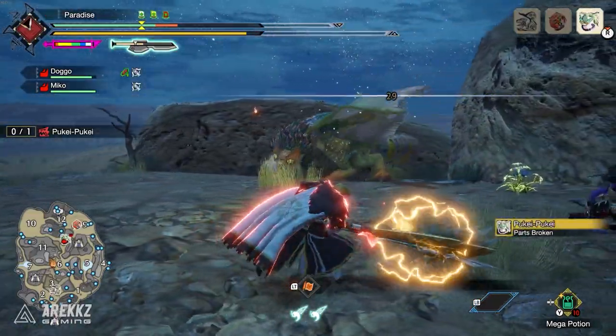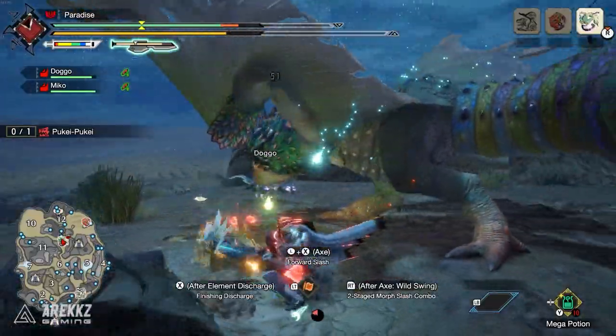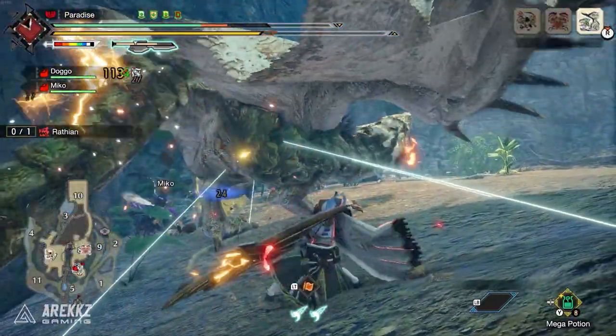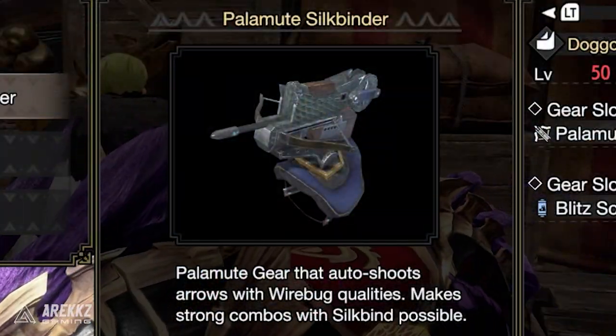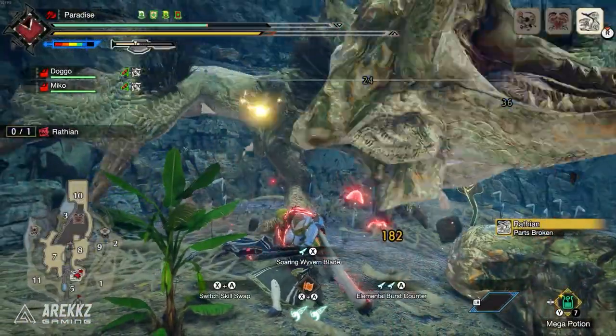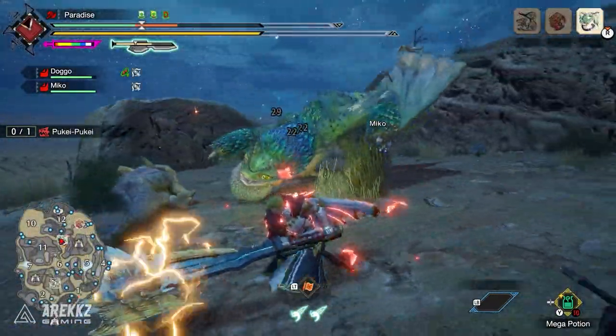Palamutes are actually insane in Monster Hunter Rise Sunbreak. They deal massive amounts of damage as well as inflicting status really rapidly and quickly, and it's all possible with the new Sunbreak Palamute gear called the Silkbinder. They straight up become damaging monsters and they can inflict statuses 2, 3, or 4 times in a hunt depending on how long your hunts go for.